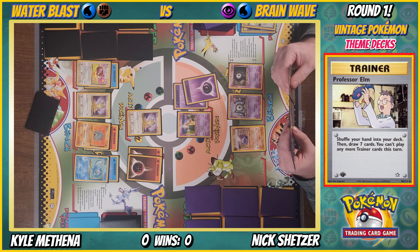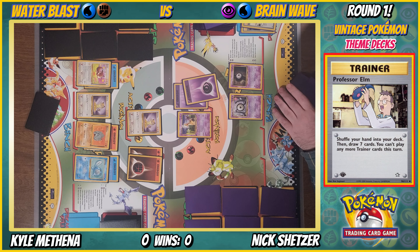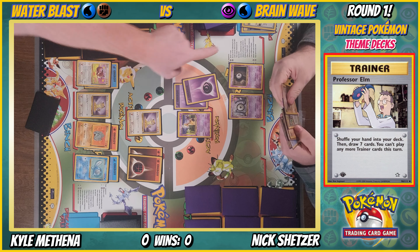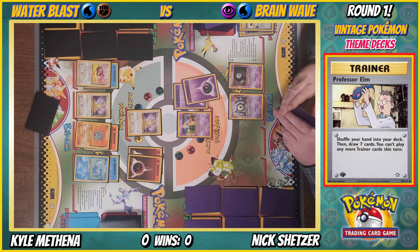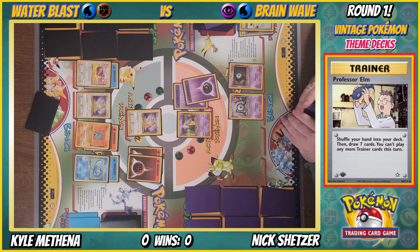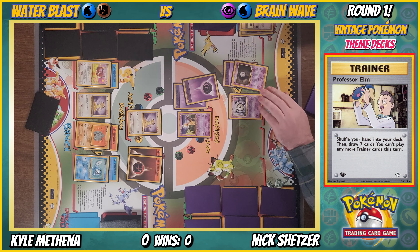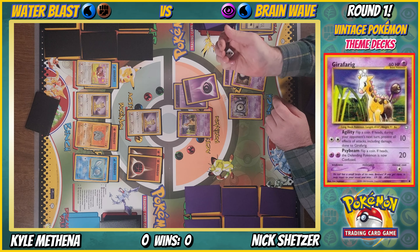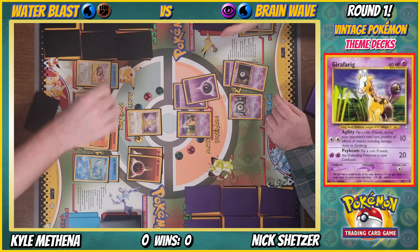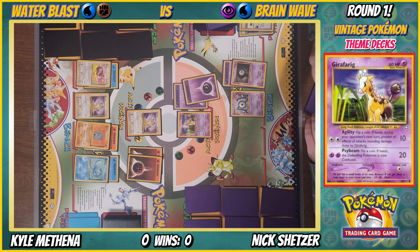I'm putting a psychic energy onto Unown. Psybeam — nothing. So far no damage has been done this game. Polywirl — nice. Energy on him, then Professor Oak. I just drew that — drawing seven. Payday — draw a card. Your go.